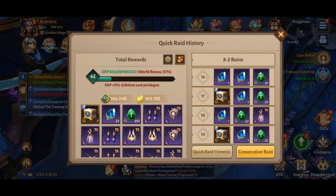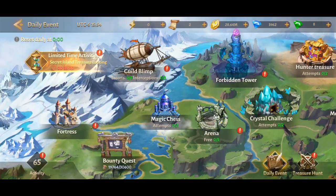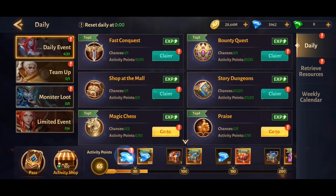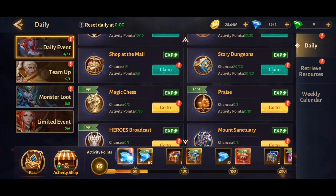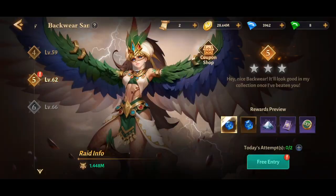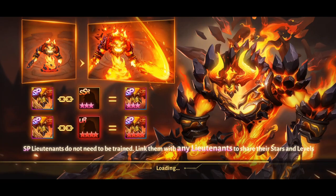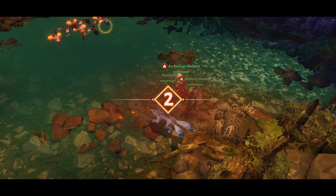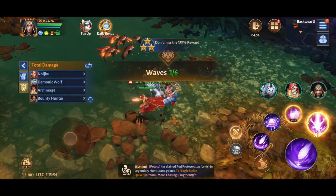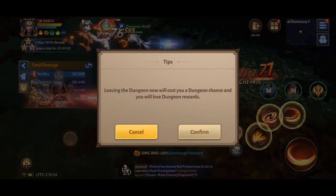Every day you do your daily events — you have to do all the ones that give you experience, pretty much all of them. It doesn't take that long; a lot of them you can skip and they just complete automatically, or you can play on auto mode where it just fights by itself.